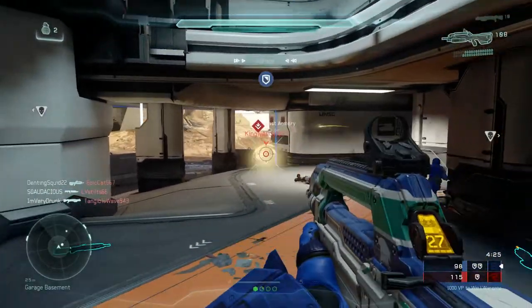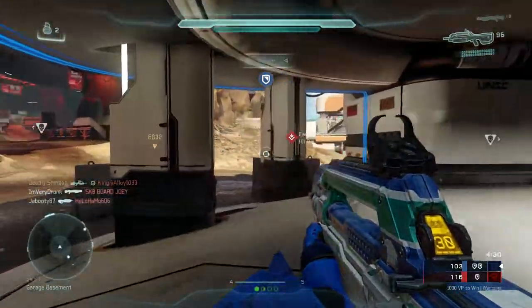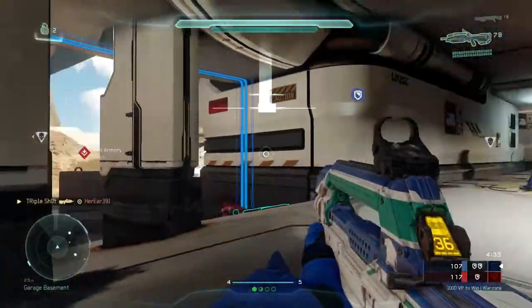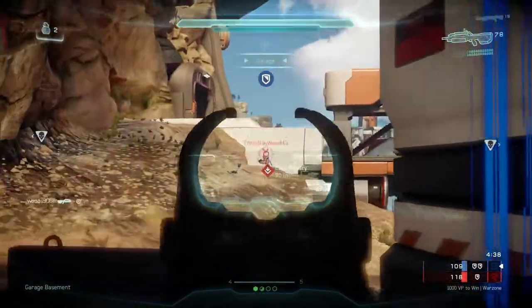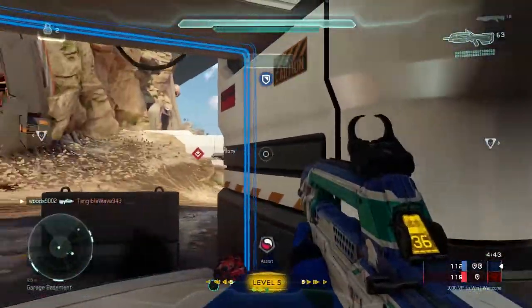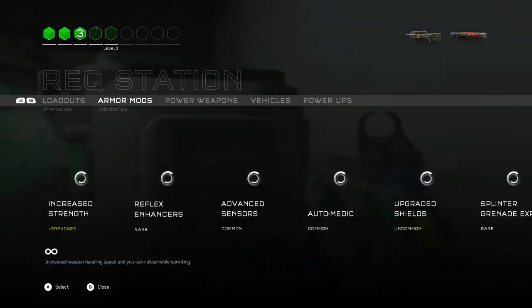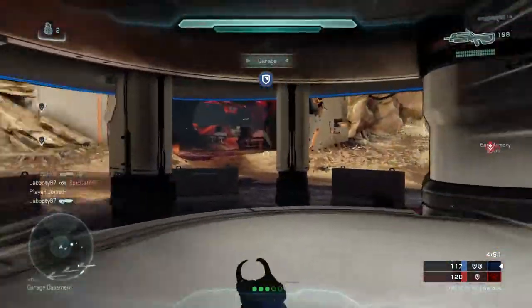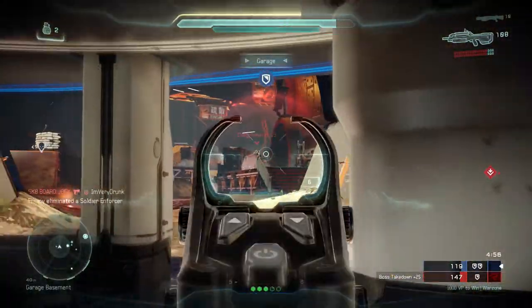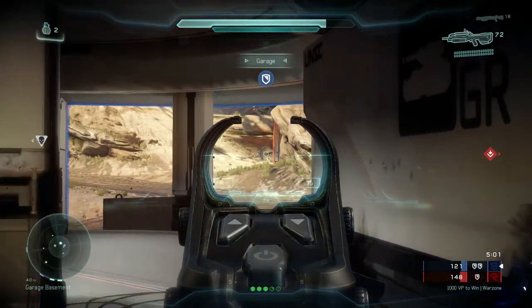Once I hit REQ level 4 I grabbed a shotgun, because at level 4 you get access to better REQs that can contribute to your kill count — and we're going for the Unfrigginbelievable. You can also grab a railgun; those are my two favorites. I went with the shotgun here because I knew they were going to be pushing the garage a lot, so it protects me and the garage at the same time.